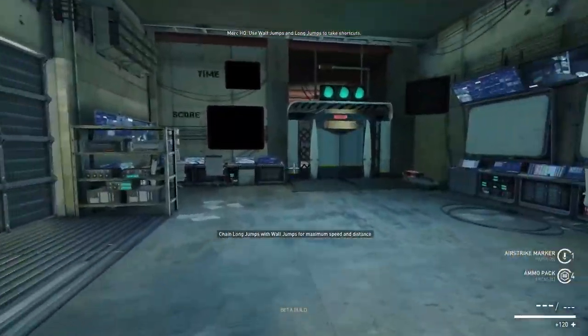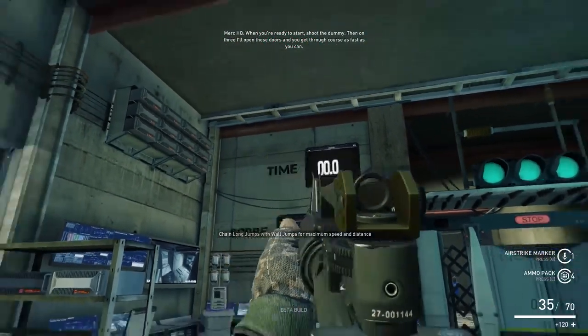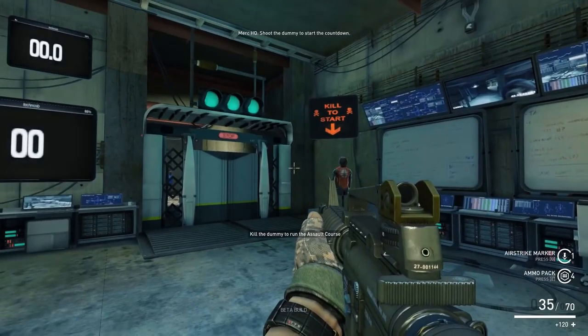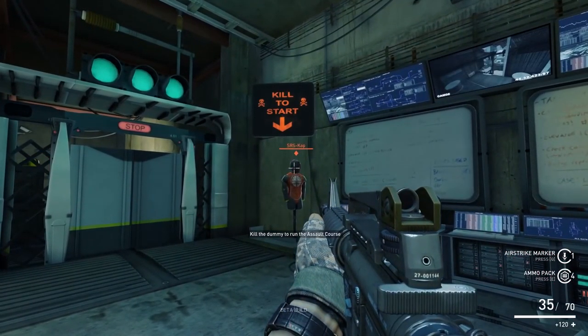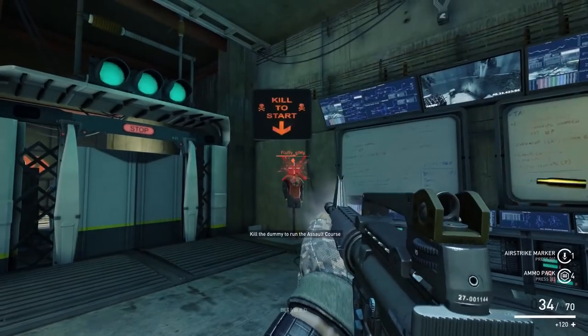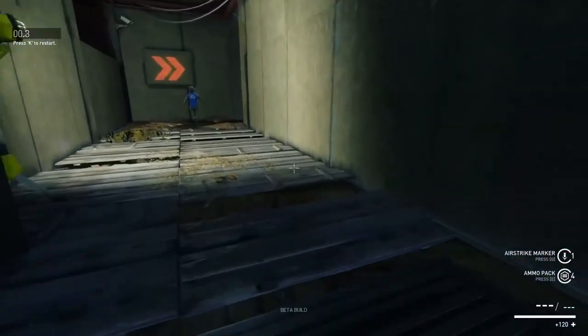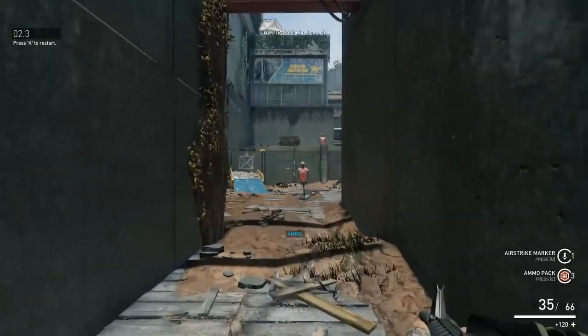Go back to the beginning, and from here you'll be able to shoot a dummy and start the Assault Course. In here, you want to gain a fast time to give you a good score. You can get bonus points for taking out enemies and giving ammo to teammate dummies. Shoot this dummy to start and get ready. Switch to your melee weapon to get the fastest time — it will get you round the course quicker.